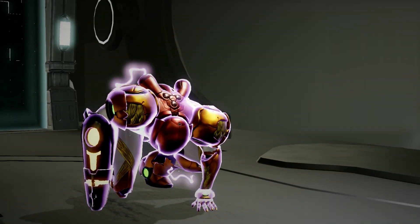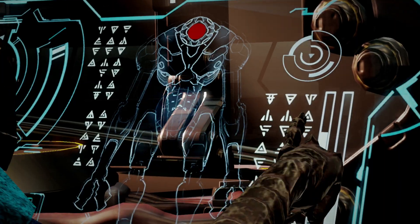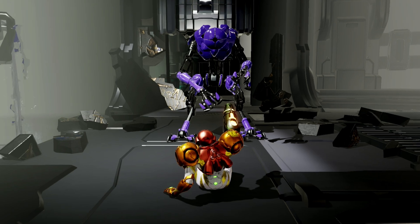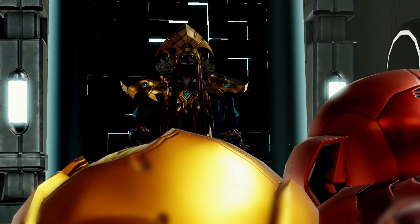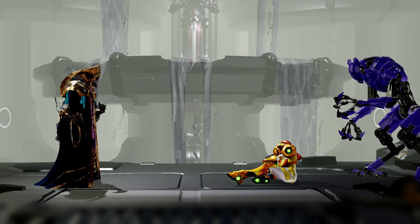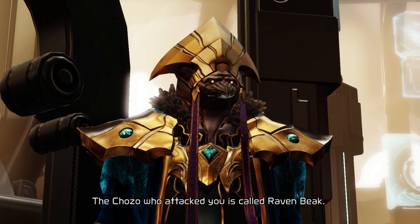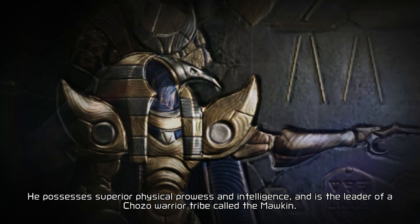Uh-oh. There is something behind that. Oh fuck, this one's purple. It just shut off. Looks like a Chozo, but this one's a bit different from the other one - doesn't have any armor like the other one had. And who the fuck are you? They're speaking some bird language I can't understand. Raven Beak. Alright, that's the leader of this Chozo group.